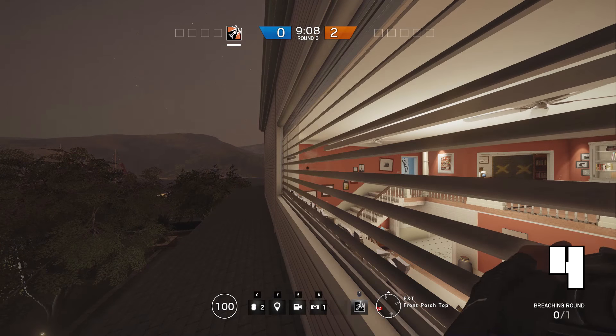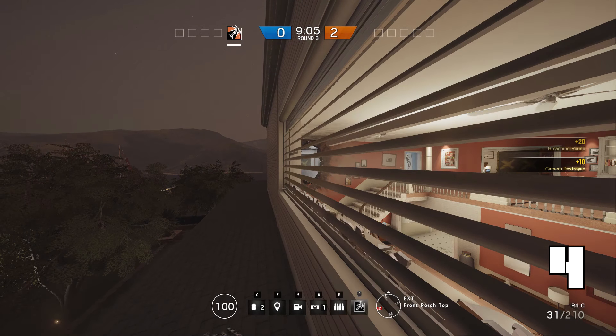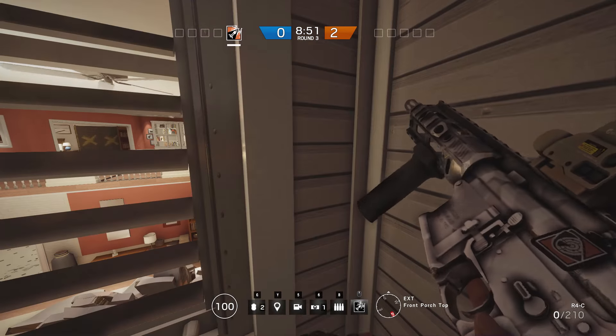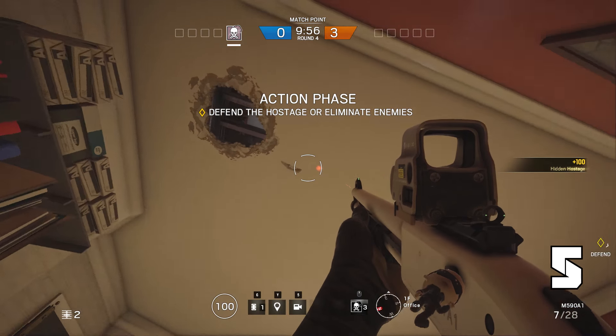The easiest way would be with Ash. Use your grenade launcher and shoot this wall. After that he is exposed. But you don't need Ash. You can just spray the wall and get a lucky wallbang. You can even wallbang from below. The spot is right here in the office.